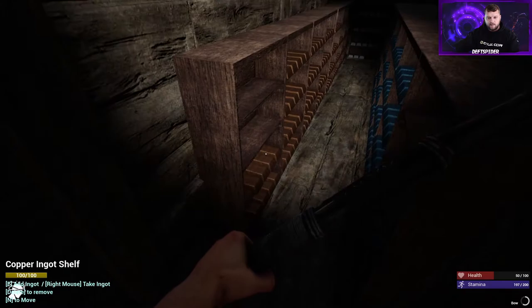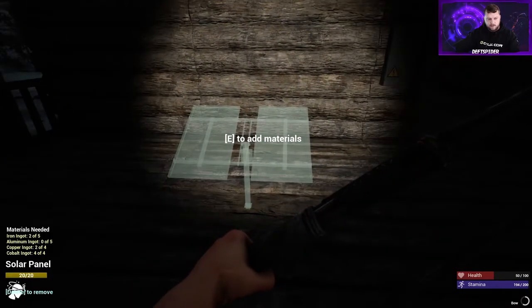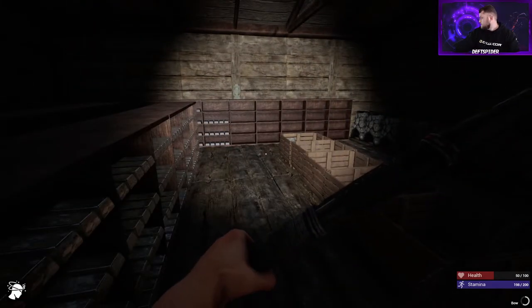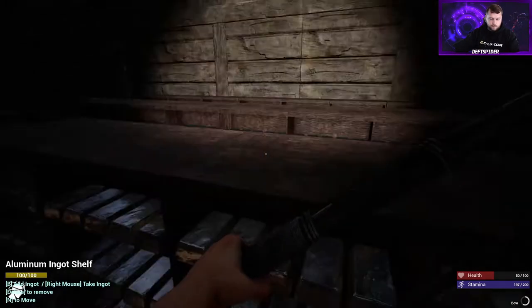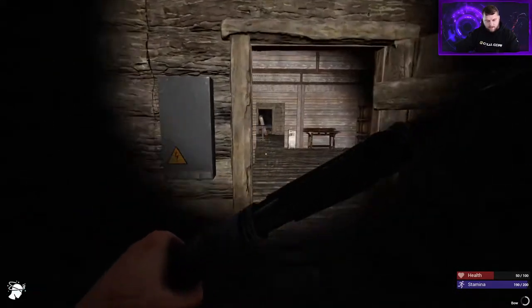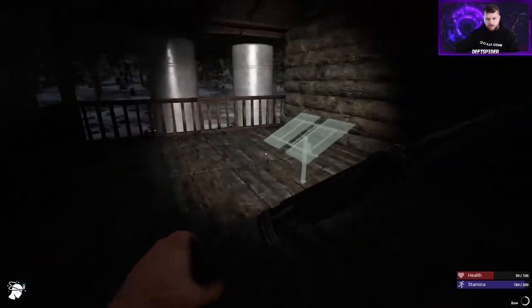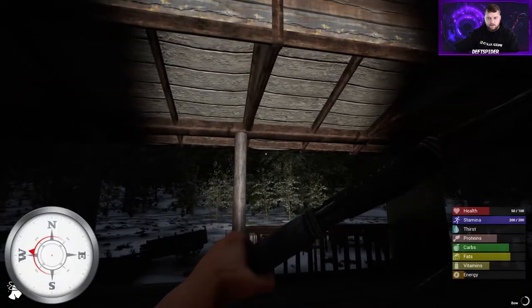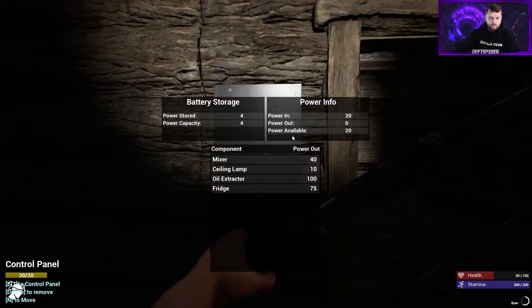I'm pretty sure these used to be really heavy into mechanical and electrical parts. Right now it's looking like the only things that hurt are going to be refrigerators and that ore extractor. So we need five aluminum. Alright guys, this is our solar panel - it is currently 3:57 AM. Power in is 20, we have stored four power with a power capacity of four - not sure how we did that since we don't have any batteries yet. You see there's no extra power coming in, just the 20 off the windmill.